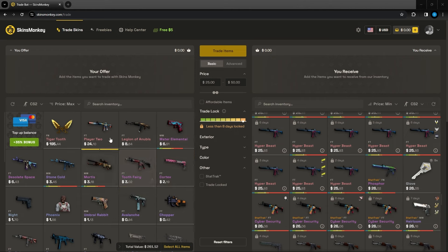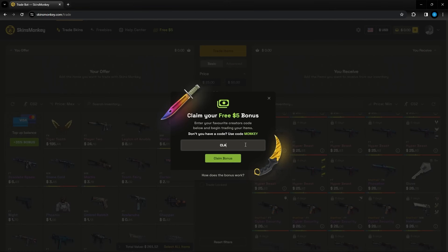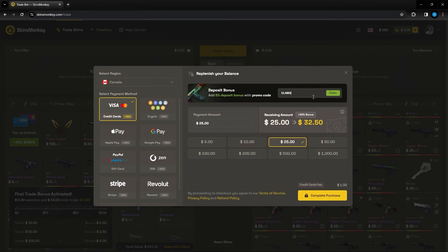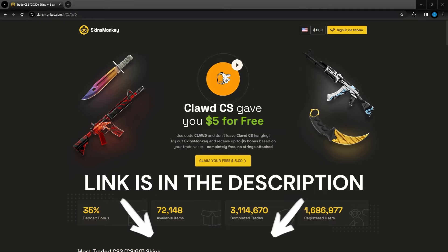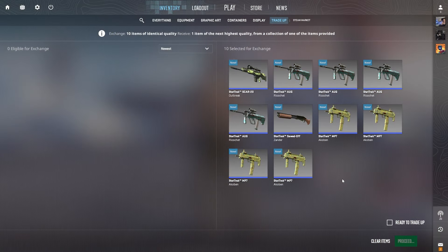This video is sponsored by Skins Monkey. Skins Monkey is an automated trading site with an insane amount of skins. Simply click the skins that you don't want from your inventory, click the skins you do want, and press trade. Use code CLAWD to get up to $5 extra on your first trade when you spend $100, as well as a 35% deposit bonus. They also have freebies for daily, weekly, and monthly giveaways. Link is in the description.